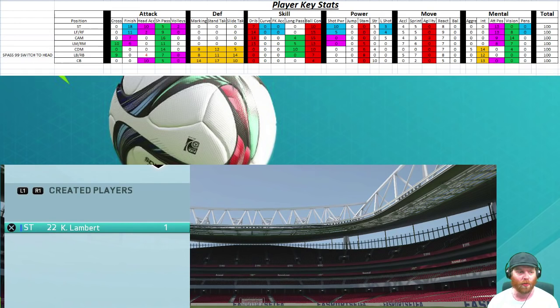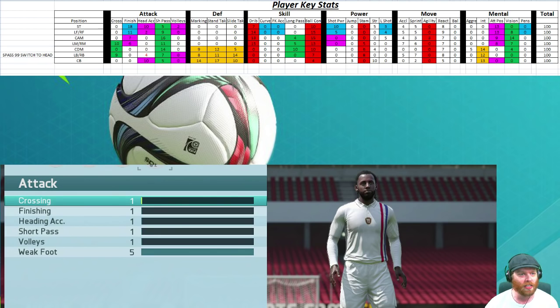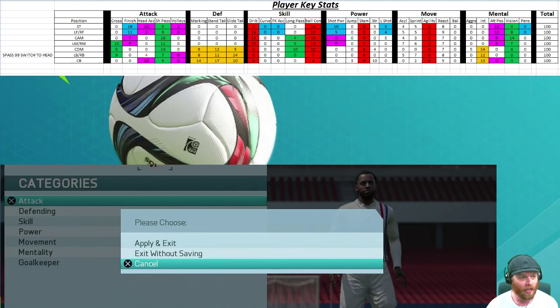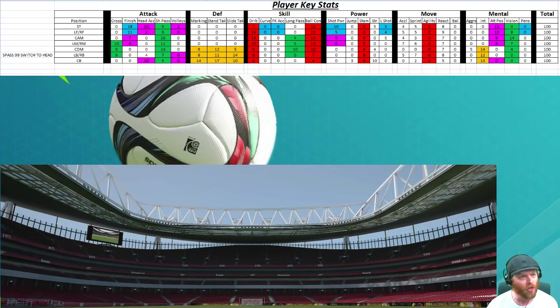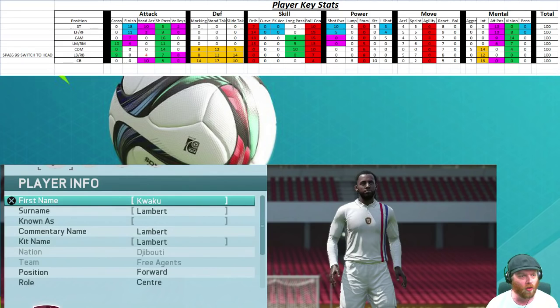If I bring up the creator player, you can see here we've got Kay Lambert. At the moment he's a striker and he is 1 overall. If I go into this menu and across to his categories, go into attack — they're all on one. Now if I look at the spreadsheet at the top, finishing is at 18, heading accuracy is at 10, short passing is at 5, and volleys are at 2. What this means is if a statistic is at 99, it is worth that amount of their overall rating. So if I go to finishing and crank it up to 99, he should be 18 or 19 overall. And yes — 19. So he's gone up 18 points for having 99 finishing.